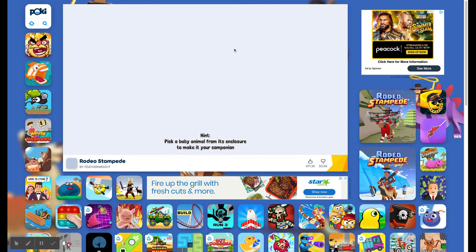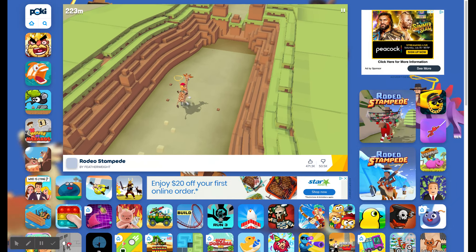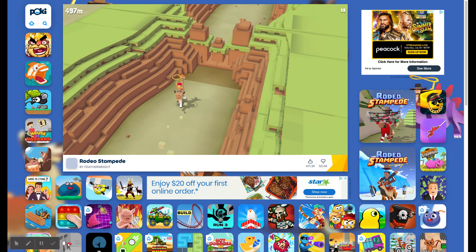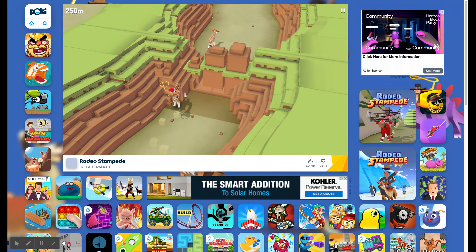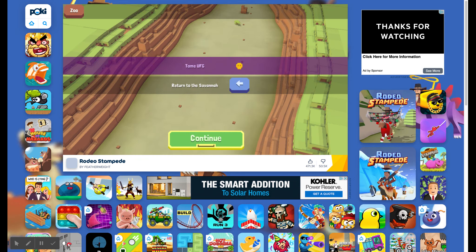So the boss mission — you can tame a special type of animal that's rare. You unlock this creature and let it come into the wild. The first boss mission is the ostrich: you have to ride it while it goes really fast since there are no other creatures to switch to. You have to chase down the ostrich and tame it while it's running really fast. The second boss mission, UFG, is a type of giraffe — you have to go over these hoop things and avoid obstacles and not die.